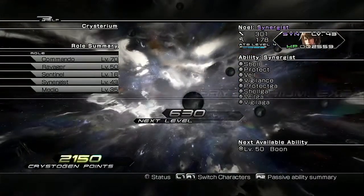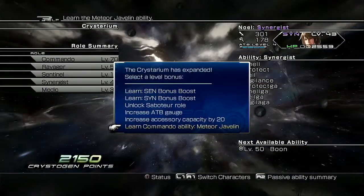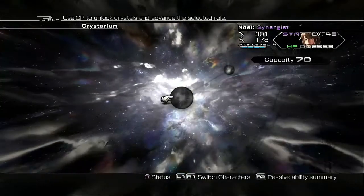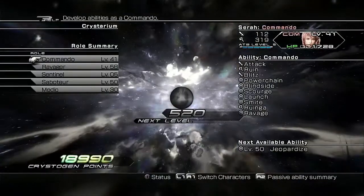We have the Crystarium bonus boost up, and you can finally learn Meteor Javala. So Noel is well equipped and well ready to proceed on to unlock new abilities.